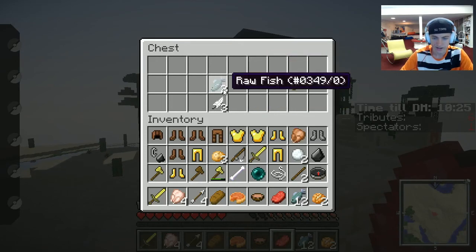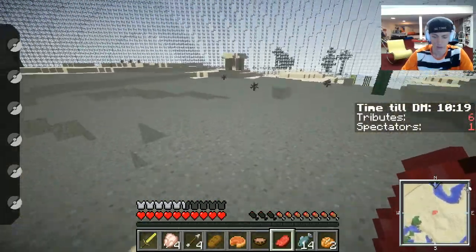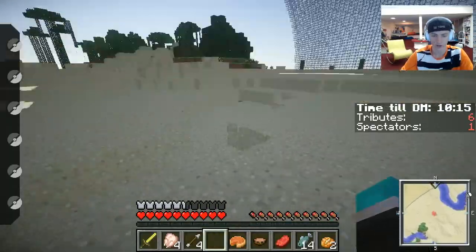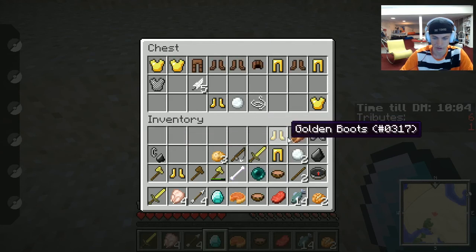How is it not taken? That's insane! That chest over here might not be open either so we're gonna check it out. Oh, there's one right there — diamond! No way! I'll take the food, that's really all I need. I'll drop some armor I don't need.